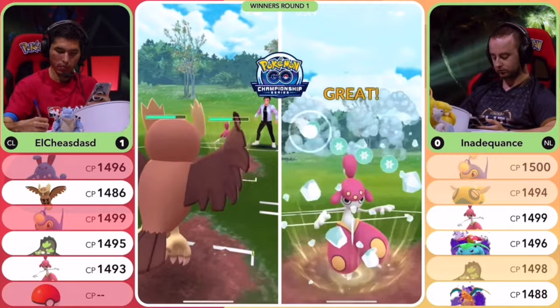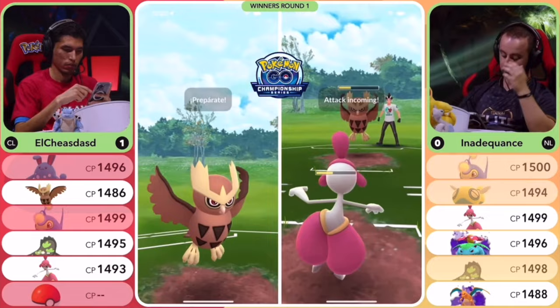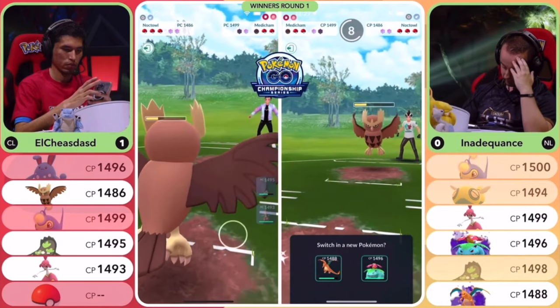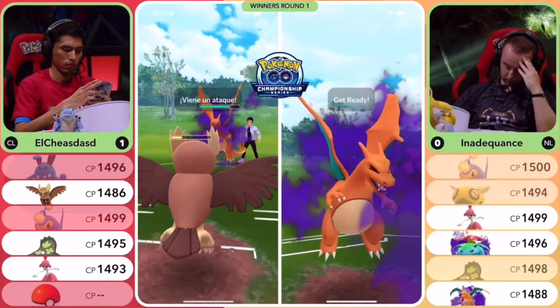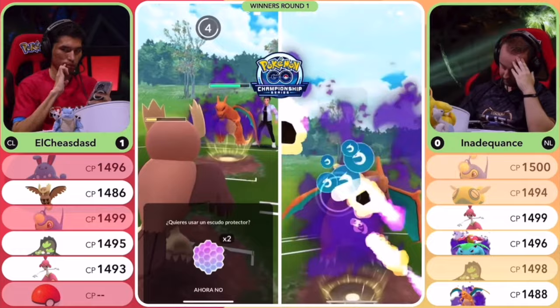Had he thrown the Dragon Claw on charge attack priority against Galarian Stunfisk, he can't do that — because he's stuck into that Rock Slide. But because he threw it right before, he knew lShay had not pressed Rock Slide yet, so he ends up catching the resisted Rock Slide on his Medicham. Fantastic counterplay by Inadequance after the no-shield call from lShay. Looking at this next sequence, lShay throws the Sky Attack right before Inadequance gets the Ice Punch — he was pretty much at 100 energy at that point — but he throws it to avoid any charge attack priority situations.